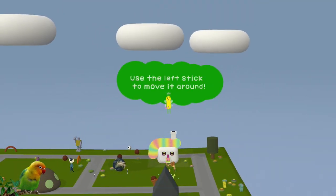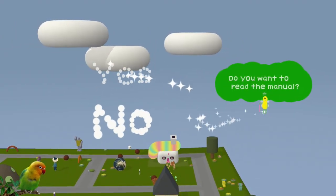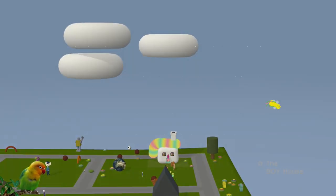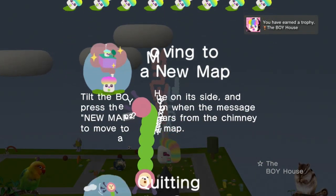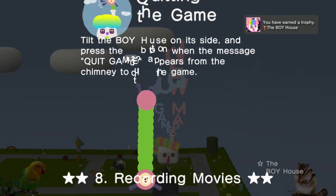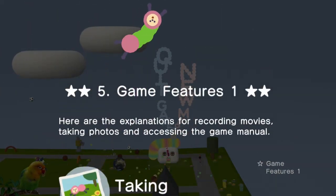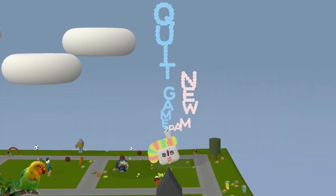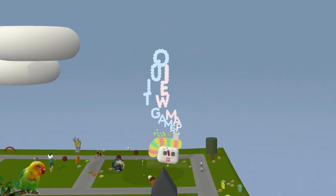Anyway, this is the Boy House. Use the left stick to move around. Do you want to read the manual? Yes, give me all the sweet manuals. We get achievements for exploring game features and stuff. It's pretty much just quick game and new map - there's really not too much going on.